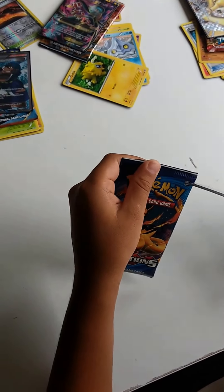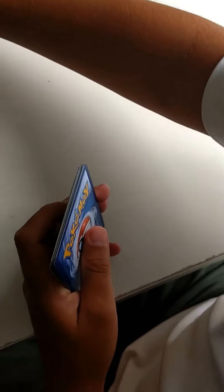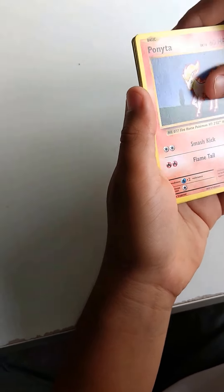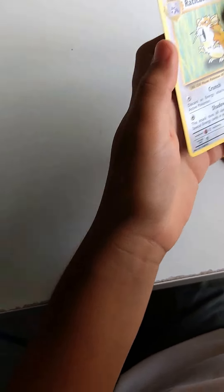Three in a row, I can't believe it — that's very rare. I don't think the Evolutions pack will match that, since I bought it separately it won't have the same averages as a normal pack in a booster box. Here's the code — just a reminder, if somebody else uses the code first, it will not work for you. We have a base set Switch, base set Koffing, base set Revive — I think these are all base set. Ponyta, Nidoran, Seel, Diglett, Poliwag. The reverse holographic is a Kakuna, and the rare is an Electrode — well, that's a little letdown, but still pretty cool.